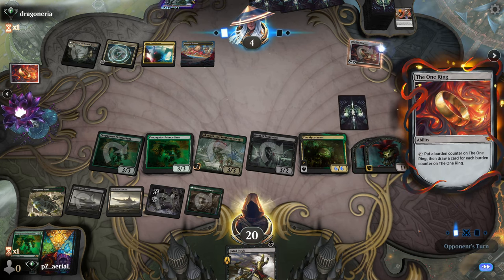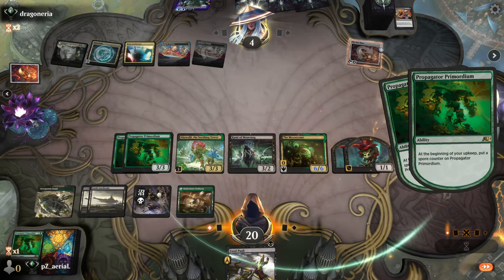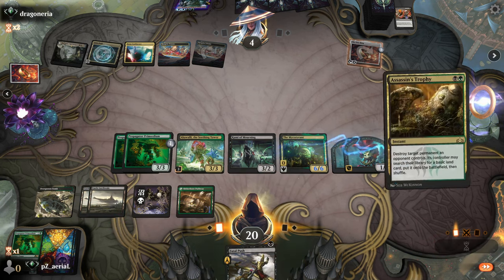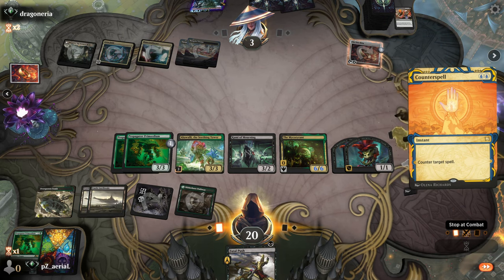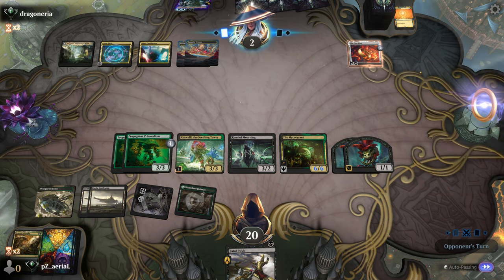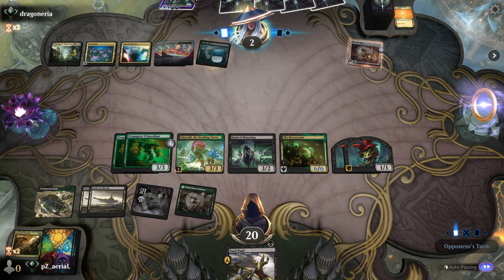The One Ring can only help them so much. We just chill here, getting more spore counters on our Primordiums. Assassin's Trophy could kill the One Ring or Erasquanta — let's try that. They could Spell Pierce but we can pay for it. Actually it's a hard counter. At this point they're looking for some exile effect, and that's going to be hard to find in a 250-card deck. They'll need to dig much deeper, and they also took damage from their One Ring in the upkeep.